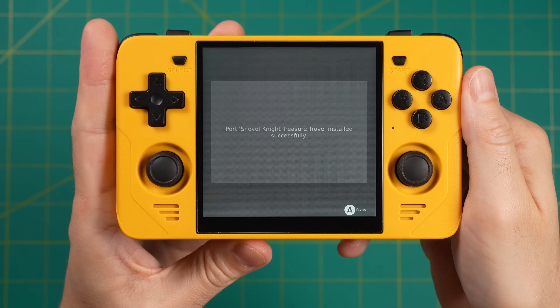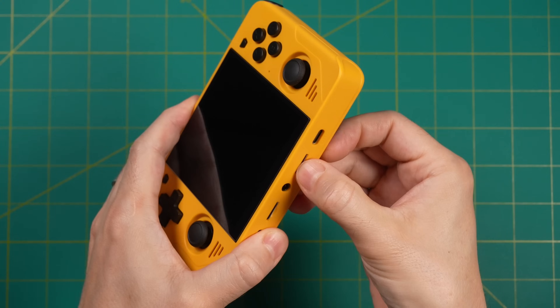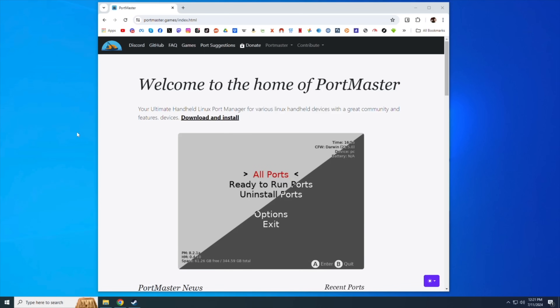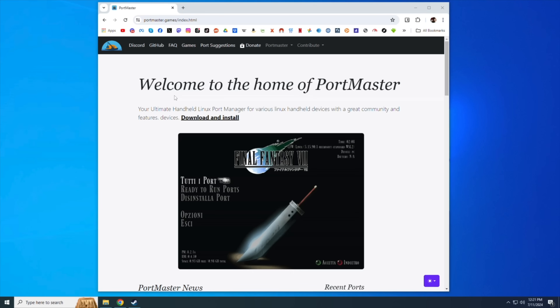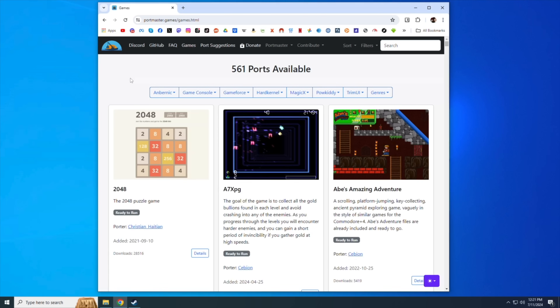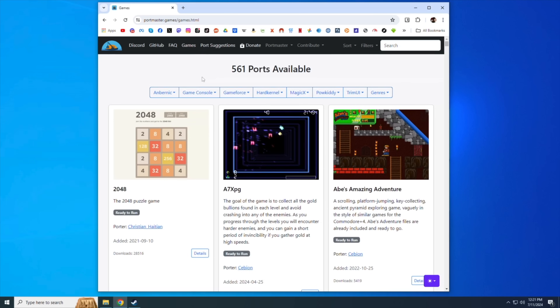Once you've gone through the Portmaster installation of these package files, go ahead and close Portmaster, turn off your device, and eject your games SD card. I'm using a two-card setup with Rocknex, so I'll pull out that second SD card with 128 gigs. Now we need to add those commercial files — the best place to find instructions on how to do that is on the Portmaster website: portmaster.games. In the top menu, click on Games to get a listing of all available games. As I'm making this video, there are 561 ports.